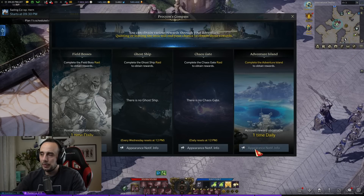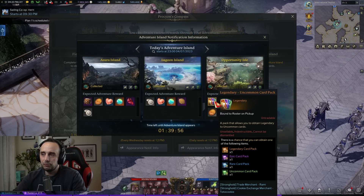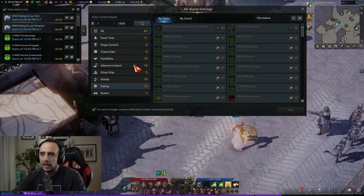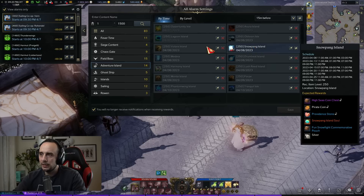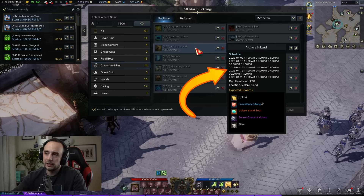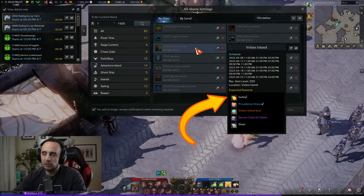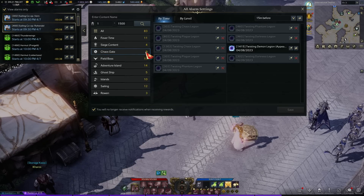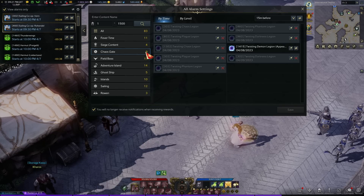Then we have event island gold, which can be seen here in this icon called Procyon's Compass. Today there's no adventure island giving me gold, but if I check the calendar and look at adventure islands, I can hover over them and see, for example, that Volare tells me the dates when it spawns and confirms it gives gold.